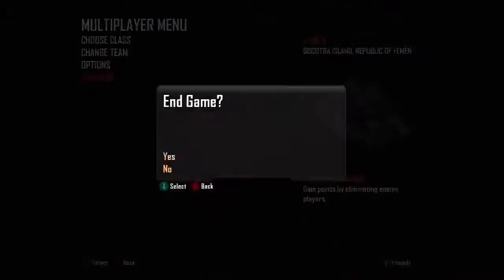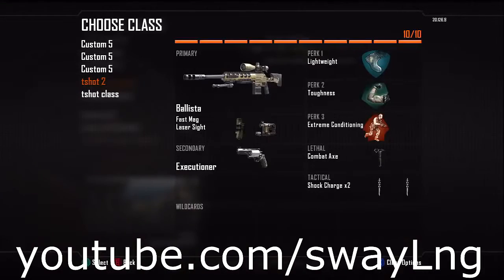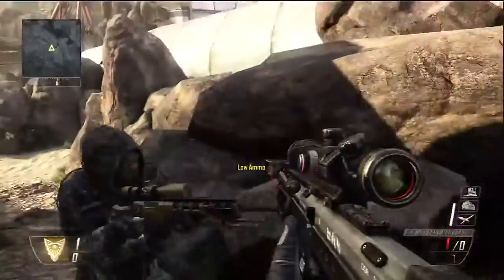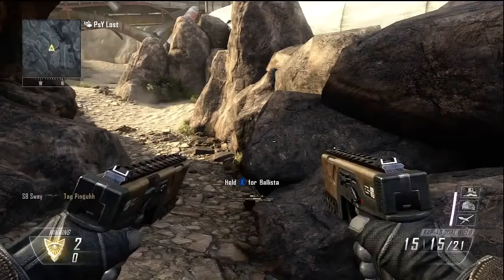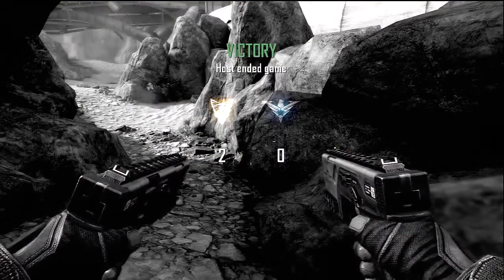The last attachment I would recommend is FMJ. FMJ doesn't increase your damage as many people think, but it allows your bolts to shoot through walls better, which is useful if you like to go for wall bangs or even just trying to kill the enemy in a normal situation. So those are the top three attachments I would recommend. You're allowed two attachments — those are just what I recommend.